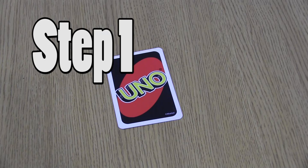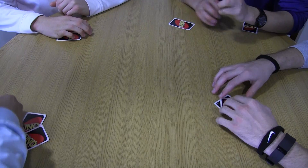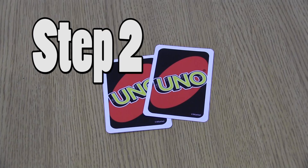It's time to deal! Step 1: The dealer shuffles and deals each player 7 cards. The remaining cards are placed face down in the center of the table. This is known as the draw pile.